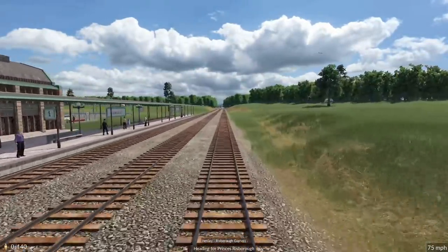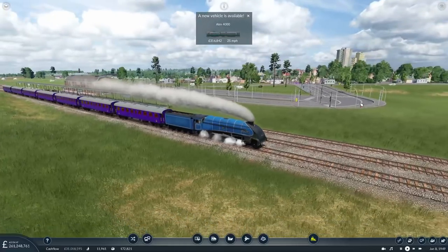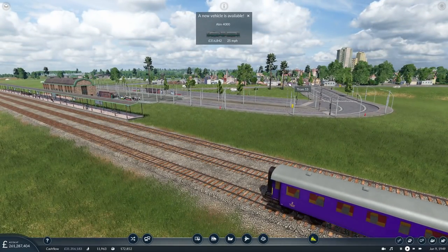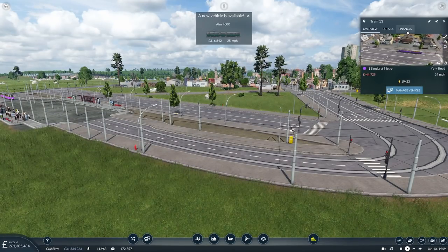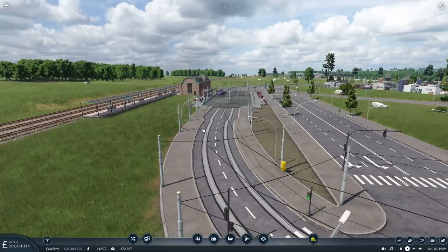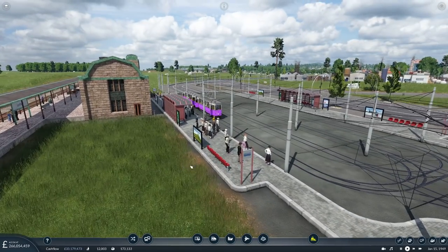As we went past there we've got a new tram — interesting. I noticed the speed is 25 miles an hour though, and I think these are rated at 37. I need to test out whether the same applies with trams as it does with trains: if you put something rated slower on the line you'll earn less per passenger inherently.